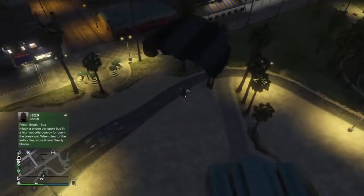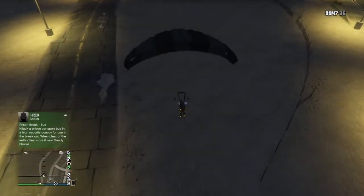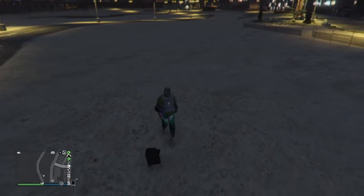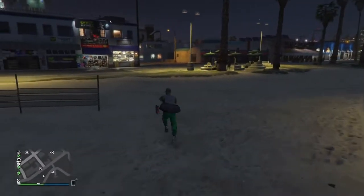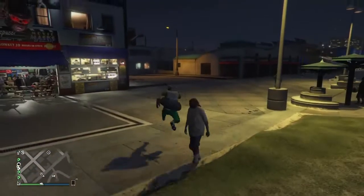Now — I did mess up here but I still managed to do it. You want to bring up your interaction menu, go to Style, and hover over the outfit you want to select. I forgot to do it so I had to do it really quickly. You just select it when your parachute is getting taken off. As you can see, you will now have the duffel bag on the outfit, but it will not let you save it — this is where the next step comes in.